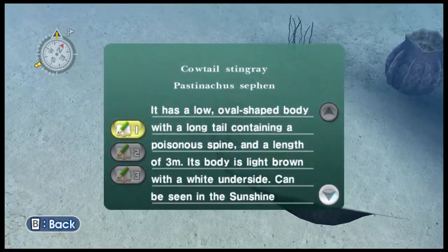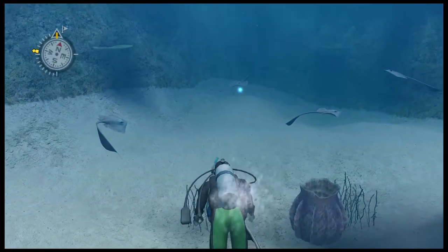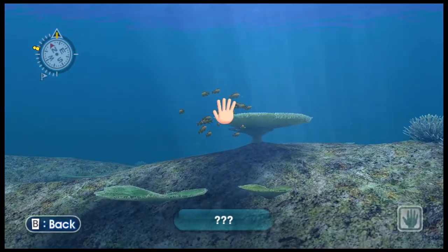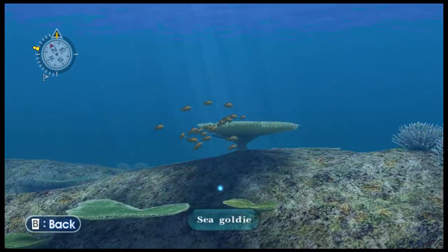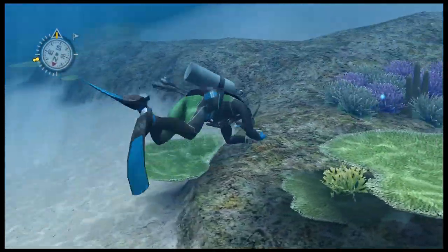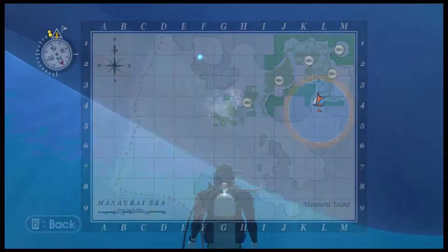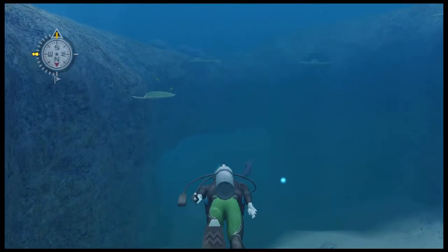Cowtail Stingray. Can be seen in the Sunshine Beach area all year round. Sunshine Beach is not an area that we already found in this save, so it's telling us a little bit of info in advance. Oh, that's the fish I was talking about — the golden thing that you can find in the main water. Sea Goldie — there we go. Can be seen in every area with coral reefs all year round, although they are very rare. I found them in open water like two or three times. There's an area — let me show the map — around there I think, where I saw them before in a barrel coral, swimming above it. And there was a zoom of them inside the barrel coral too. Pretty cool.